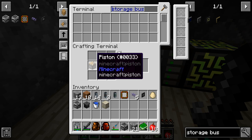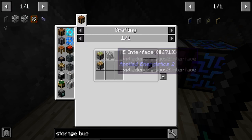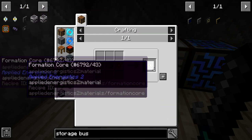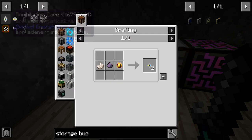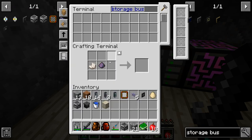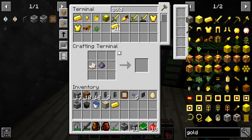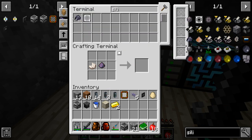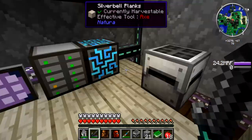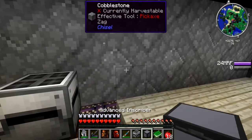We need to make two logic processors. We have Certus Quartz crystals — okay, just two of those. It needs gold and silicon to make. We need redstone too. How do we set up... don't we have an advanced inscriber? Can we figure out how to use this? It's been some time.